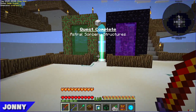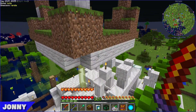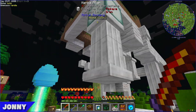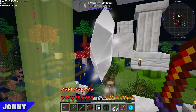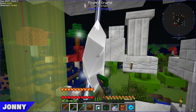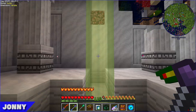Johnny went to Landia to find some of these Astral Sorcery structures. Conveniently, their spawn is already in a structure. He goes ahead to loot them — the floating crystals say 'not harvestable,' but the structures do have chests.